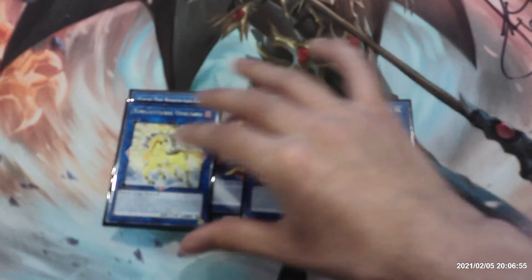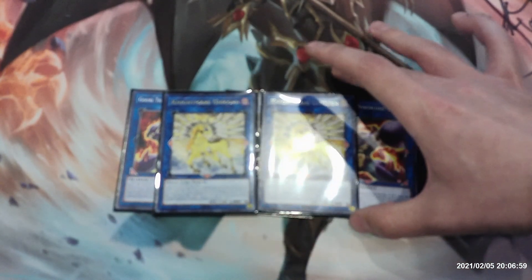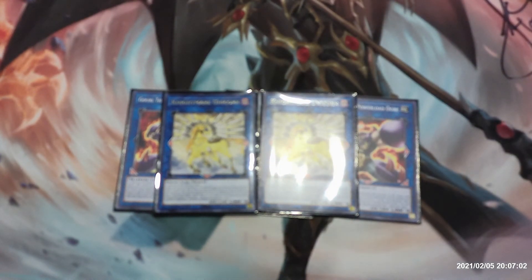We have two copies of Nightmare Unicorn, requiring two or more monsters with different names. If link summoned, you can discard one card, then target one card on the field and return it to the deck. If this card was co-linked when this effect activated, you can draw one card. Also, while co-linked Nightmare monsters are on the field, during your normal draw phase you draw one extra card for each different card name among those co-linked Nightmare monsters.